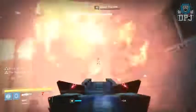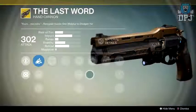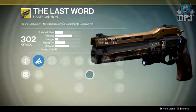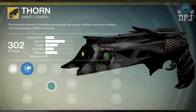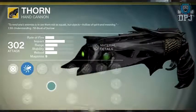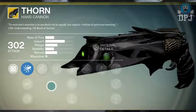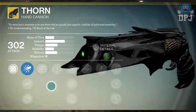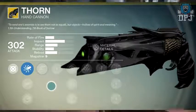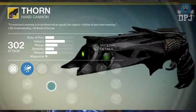Next up, the Hawkmoon has received a range buff, and that is it. Next, the Last Word has received a nerf applied to its Last Word perk — specifically reduced extra damage from that perk. Everything else the perk gives when shooting from the hip remains unchanged. The Thorn has also received a nerf, mainly to the poison damage over time. The DoT damage has been reduced, the duration shortened, and there is less intensity of the poison screen effect when hit. From the stream, it appeared to be four ticks instead of six, with two damage per tick.